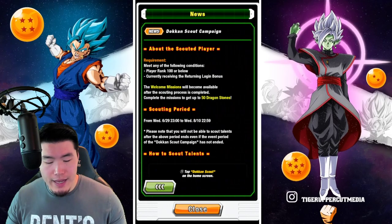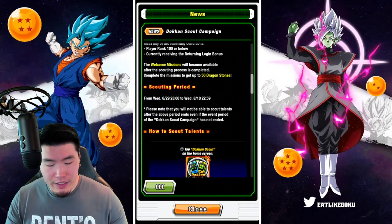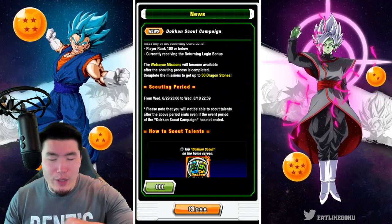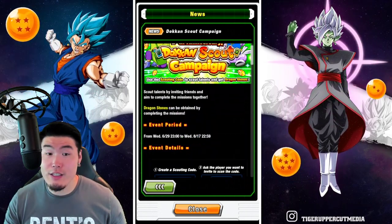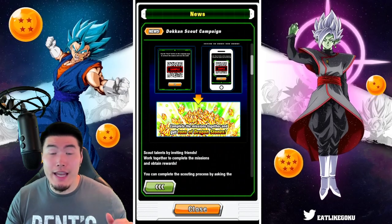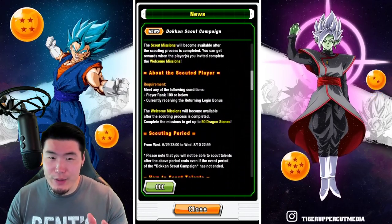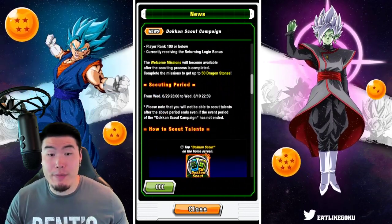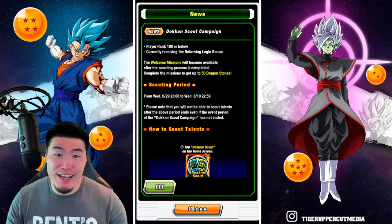The welcome missions will become available after the scouting process is completed, and completing the missions gets you up to 50 Dragonstones. The scouting period runs from June 29th to August 10th — though the overall event runs to August 17th. After the 10th you can't scout any more people, but if they haven't completed some missions they still have time to do that. So you have until August 10th to scout people, and you will not be able to scout talents after that period ends even if the overall event hasn't ended.